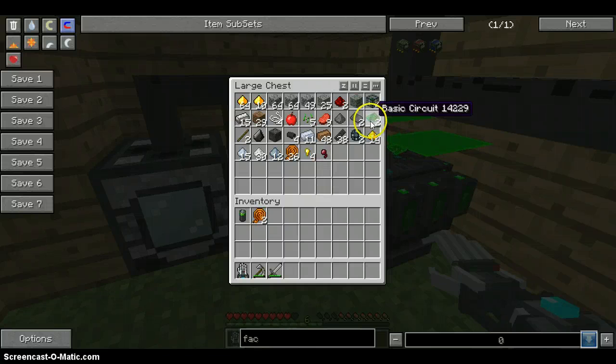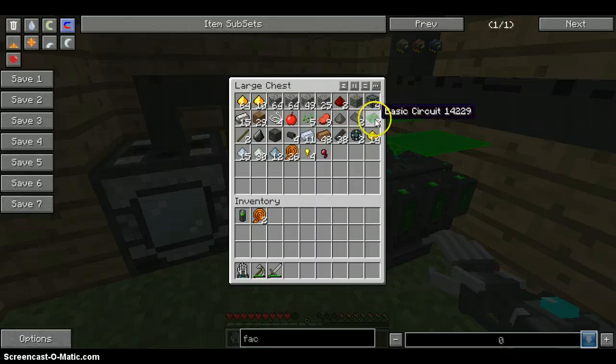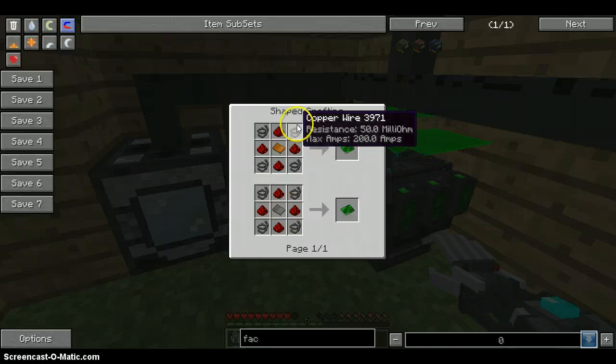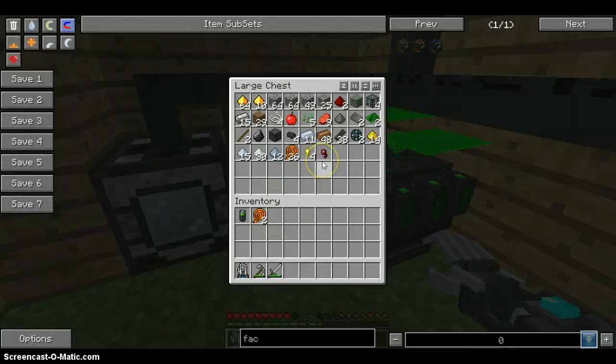We have two basic circuits. We have that and the dust, and this is part of something else. But we need more. We probably have the wires and the steel plate, but we need more — so we are going mining again. We have no iron either.